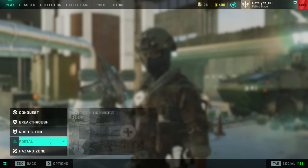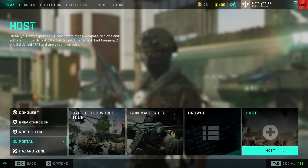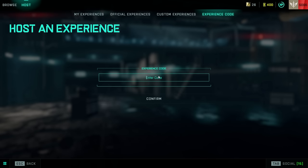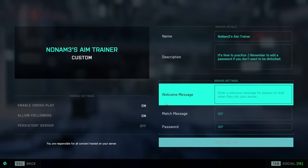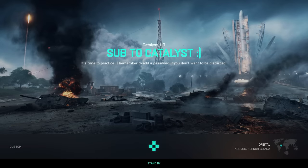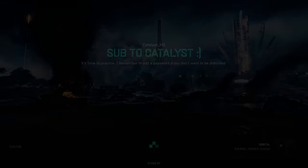The first thing I suggest you do is from the main menu, select the Portal tab, and then click Host Experience. In the top right-hand corner of your screen you will have the option to type in an experience code — type in AANJ7Z. This is the code for the no-name aim trainer, and you should write this down because this is something I use daily to warm up my aim and practice with weapons and abilities. This is a great tool, and for the purpose of today's video, it's a place where you can freely test and find your optimal settings before jumping into a live game. Ultimately, what those settings are is up to you.